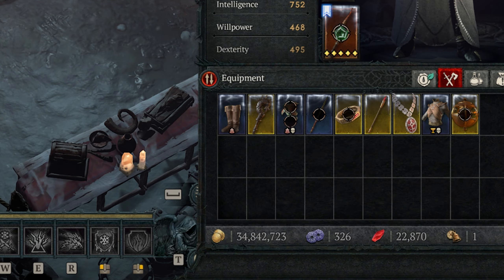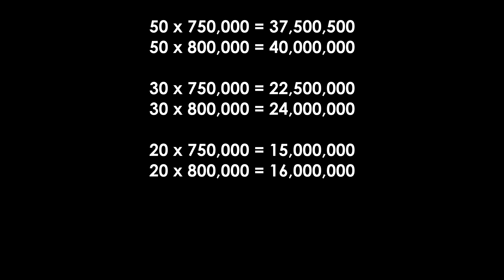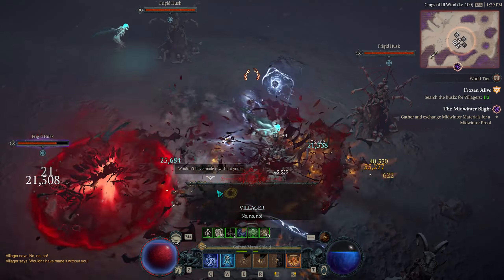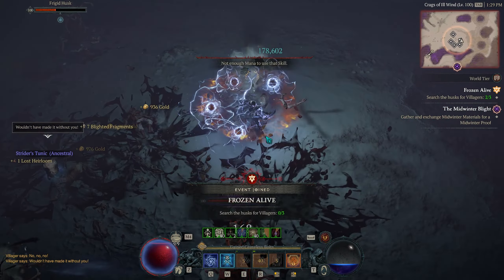If you look at it that way, the cosmetic items that cost 50 Midwinter Proofs — doing 50 times 800,000 — it's costing you about 40 million gold for each one of the higher-end cosmetics. Depending on how long it takes to earn Midwinter Proofs, if you don't care about the Aspect, Spoils, Elixir, or cosmetics, this may be the fastest way to gain 800,000 gold at a time.